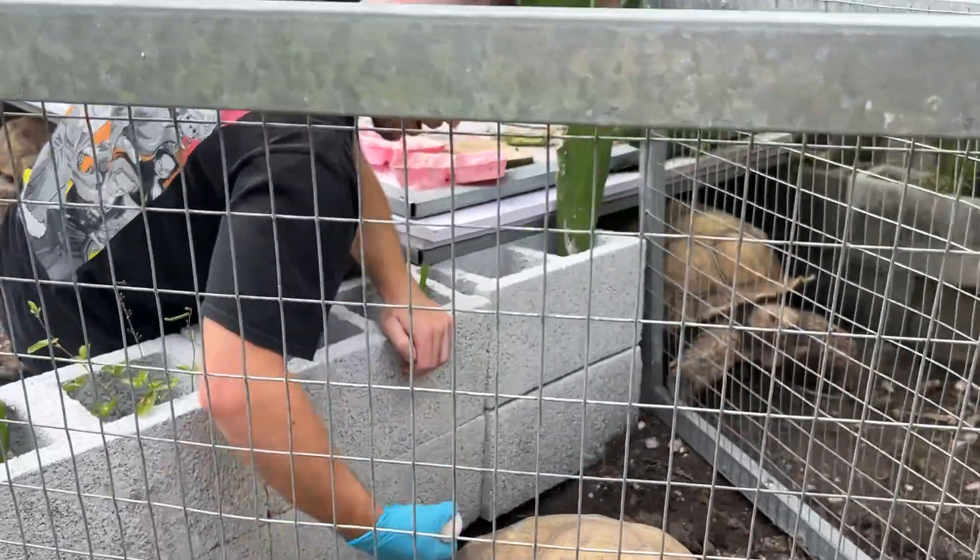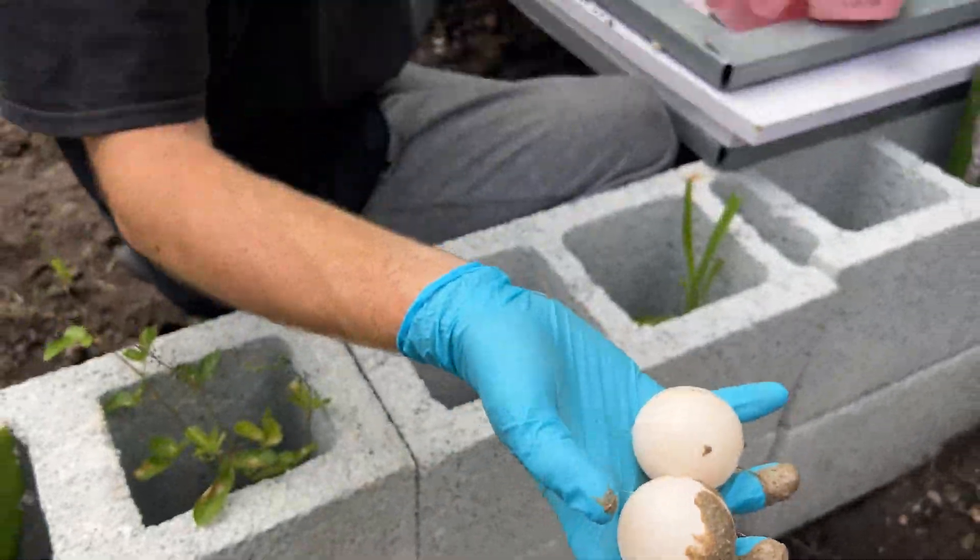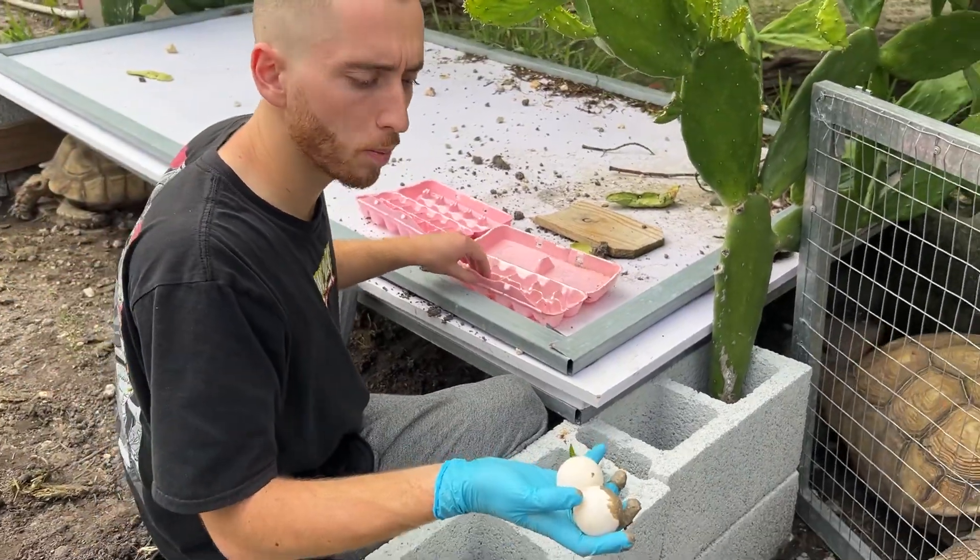Before she's only laid two eggs, but check out how big those are compared to the other tortoises. Luna is the one that lays the smallest clutches.